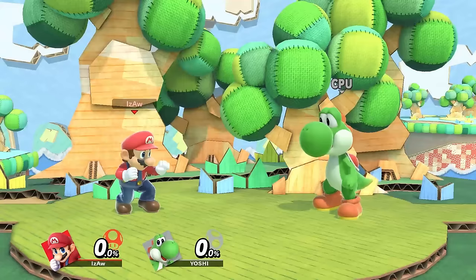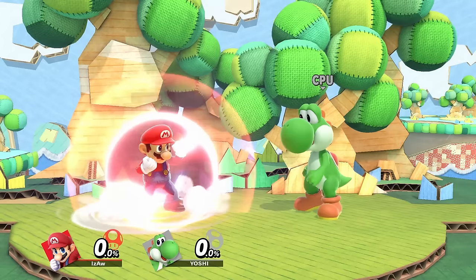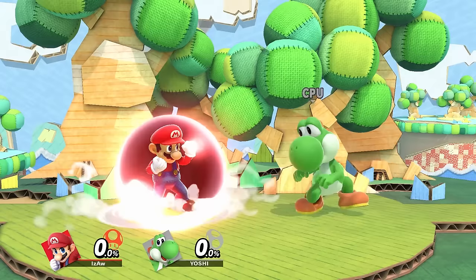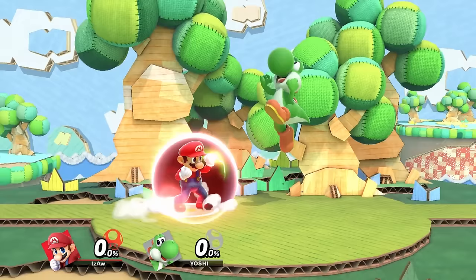Every character has the same amount of durability on their shield. If you keep shielding, it'll get smaller and smaller. You can tilt the shield by gently moving the control stick, or by holding shield and B at the same time and then moving the control stick however you want. By shielding, you can block almost all attacks, and the shield will take damage depending on what move you block and get smaller. When you aren't shielding, it will gradually regenerate over time. If it takes too much damage, it'll break and leave you stunned.